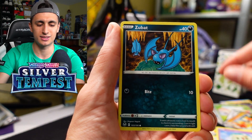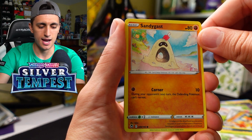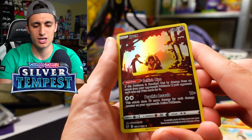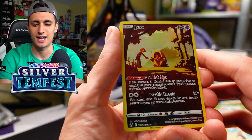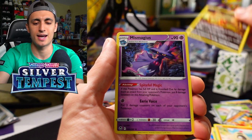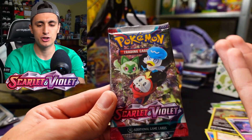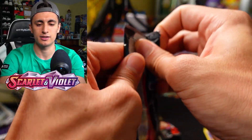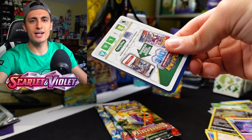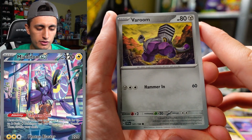From the first pack we got Malamar, Solosis, Zubat, Elgyem, Fomantis, Sandygast, and — very cool — a Jynx trainer gallery card. I'll probably sell this on my eBay store for like a dollar. And a Mismagius non-holo Scarlet and Violet base set. I'd love to pull the Miraidon EX illustration rare, the alt art — that's the major one we need to pull from this set.